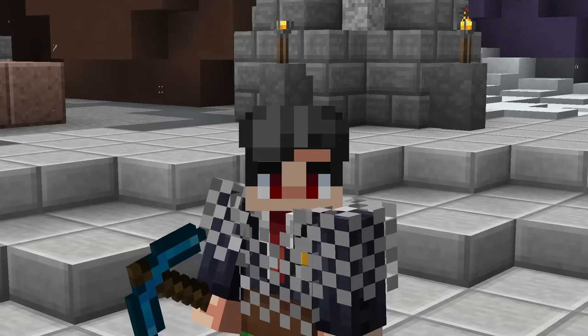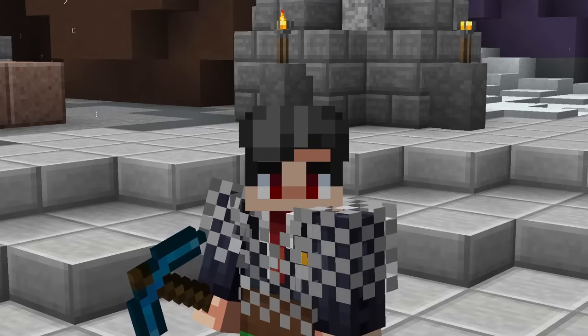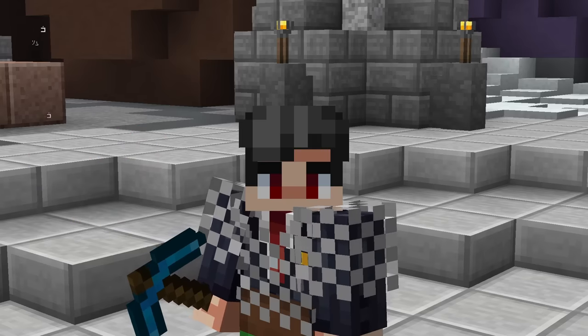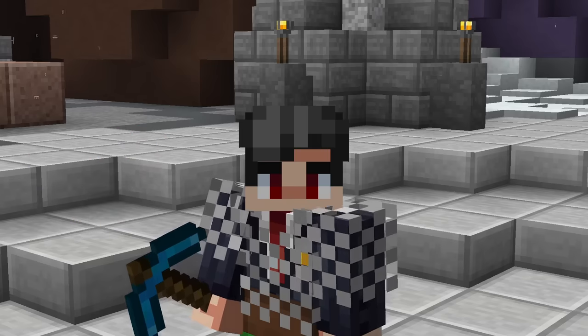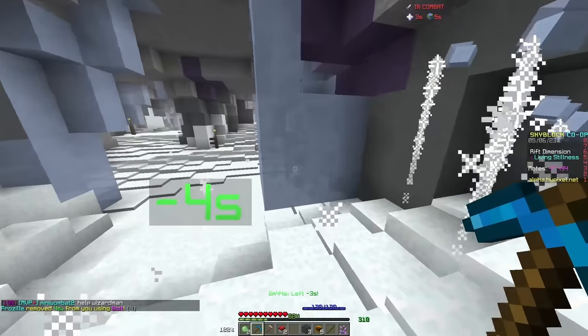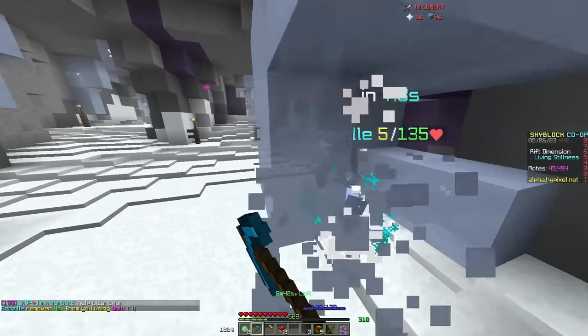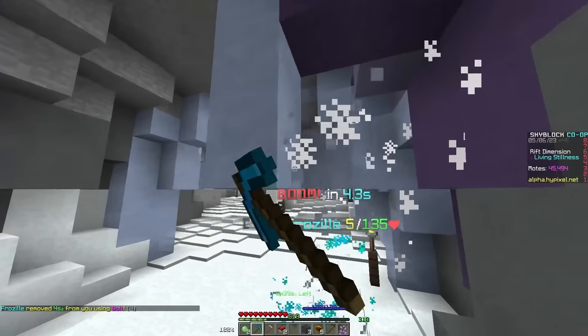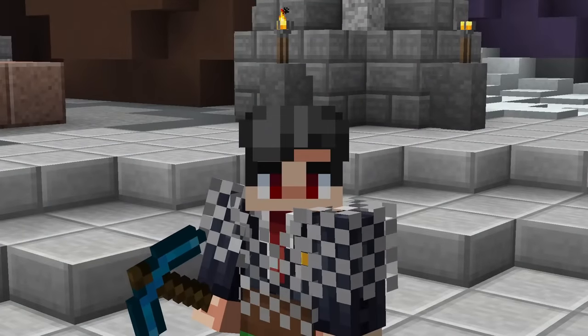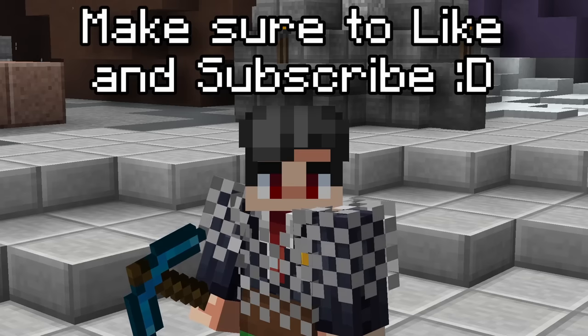The Time Charms are the main form of progression for the Rift update, providing you with increased time in the Rift and a much improved Rift necklace. They all have varied mechanics involved in obtaining them, some requiring you to fight bosses and others requiring you to defeat mobs with unique attacks. I wanted to show you how you can get all 6 of them currently available on the Alpha.